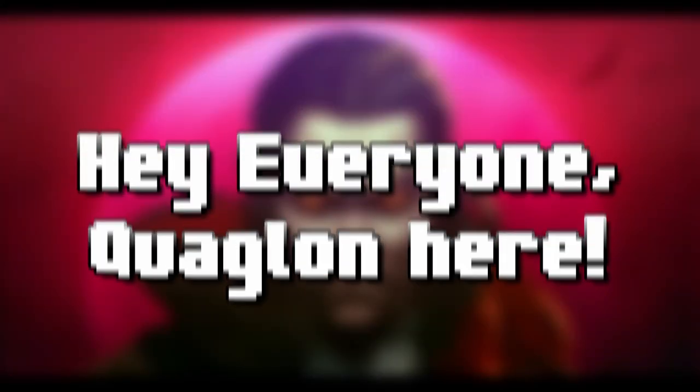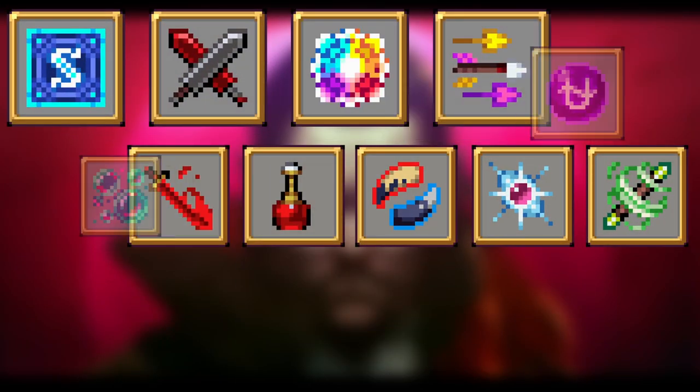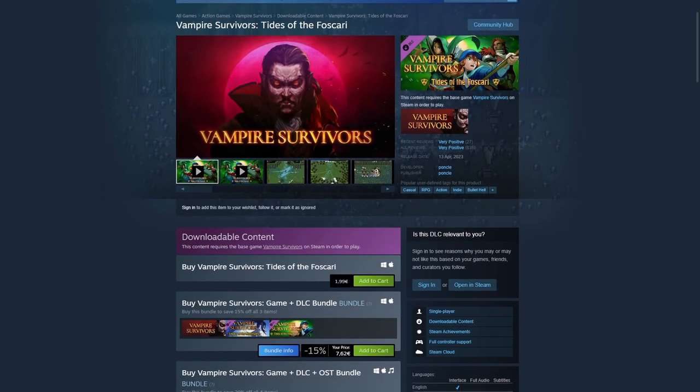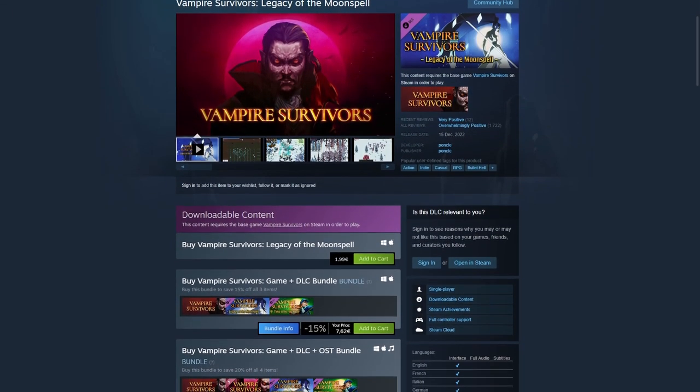Hey everyone, Quagglon here. Today we're going to take a look at each evolved weapon from the DLCs Tides of the Fuscari and Legacy of the Moonspell.